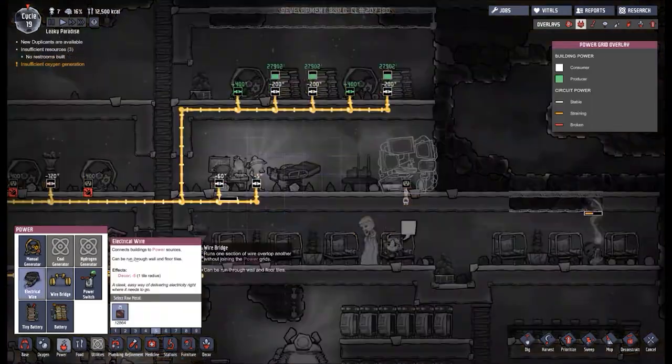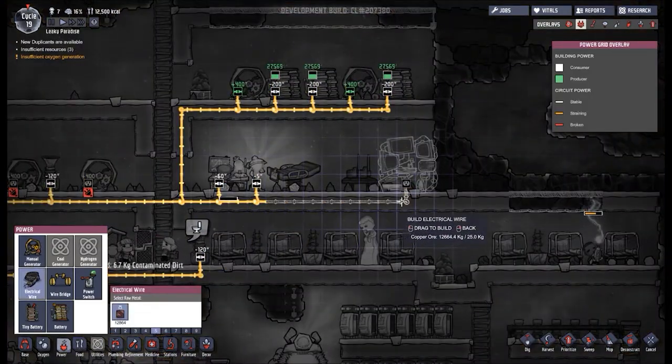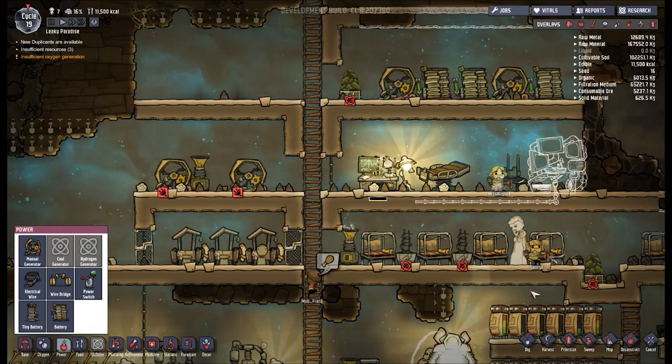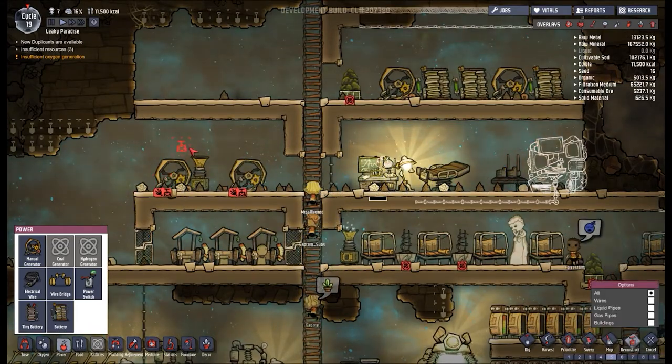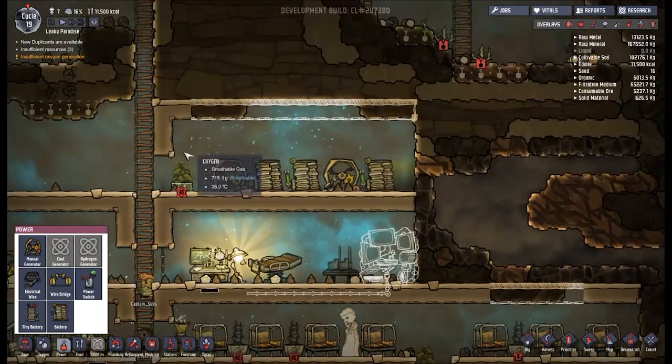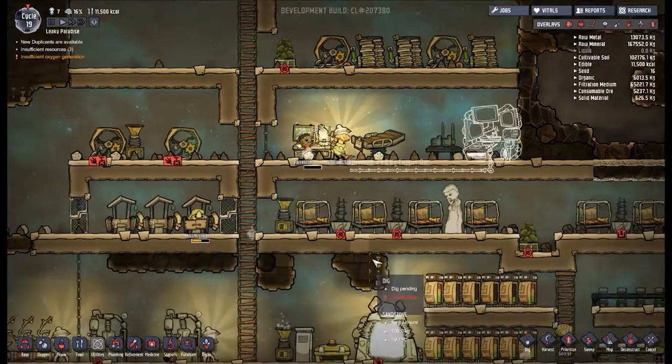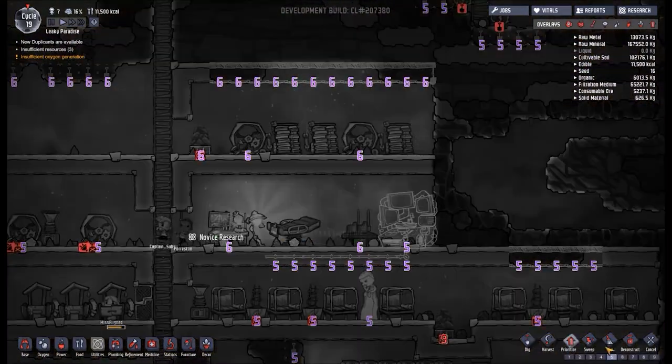I want to put some electrical wire in. There we go, that's a lot better. I also want to deconstruct these things that are still not deconstructed — I was supposed to have got this done last time. Because we have got a new manual power plant up here, so that's nice and good. That's definitely the thing we want to do.